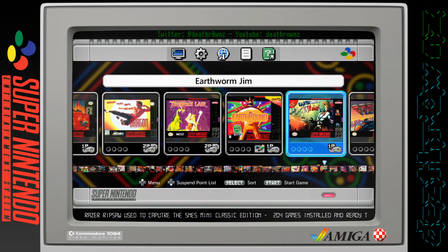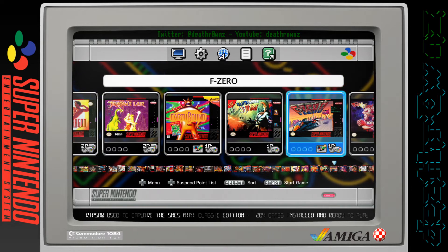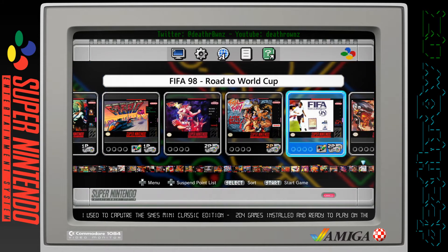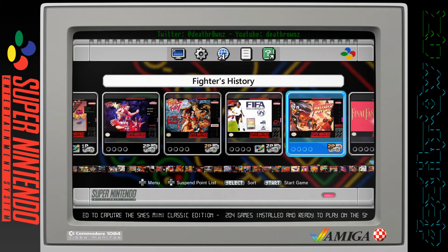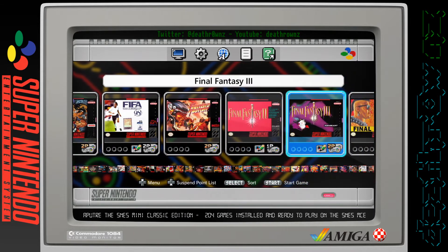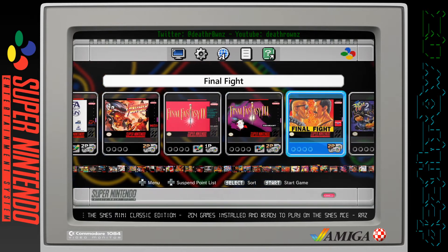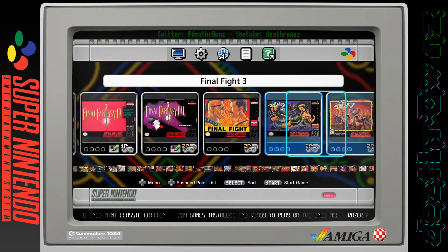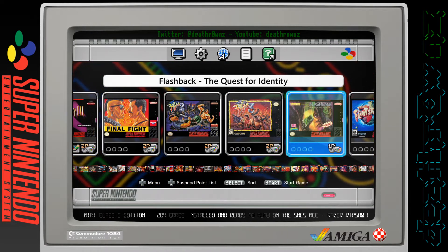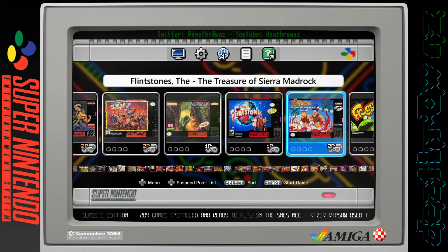Earthworm Jim, Zero - another game that came with the device. Fatal Fury, Fatal Fury 2, FIFA 98: Road to the World Cup, Fighters History, Final Fantasy 2, Final Fantasy 3 - one of the included games that came with the device. Final Fight, Final Fight 2, Final Fight 3.